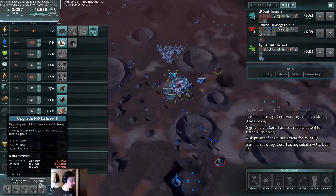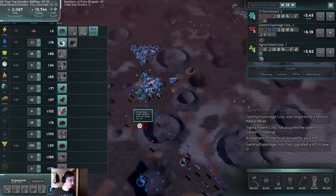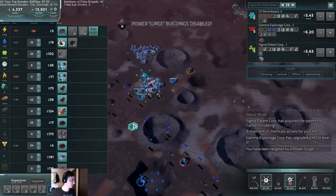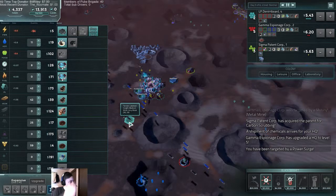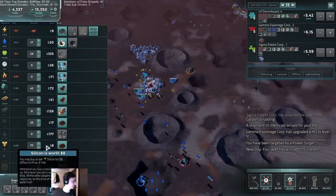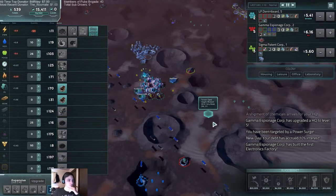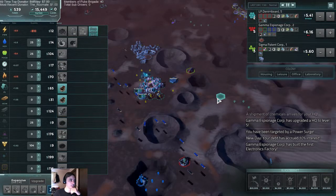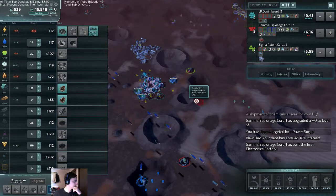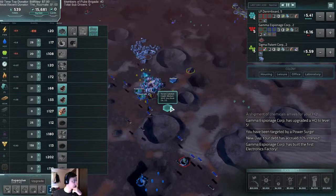It'd be nice if we could upgrade — that's quite a ways off. They froze our food production, which is fine. We've got a surplus there, not too worried. We have a very powerful lead here in the stock. I think we're going to be okay at least for this level. It's the last day — I don't foresee them catching up. If they wanted to, they would have done it by now.